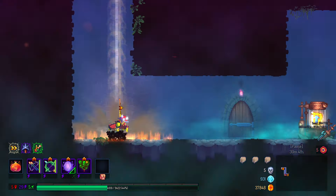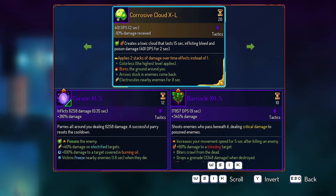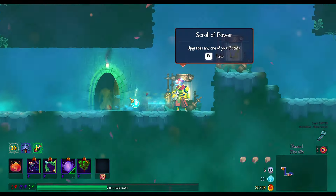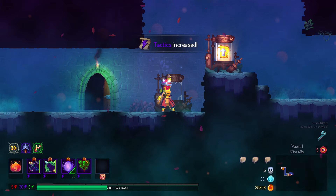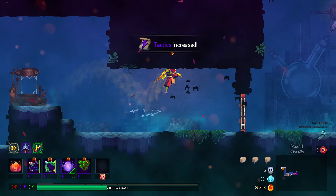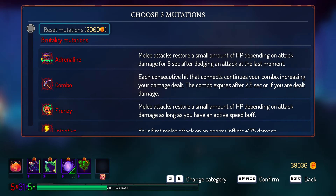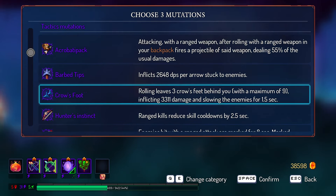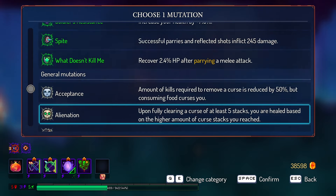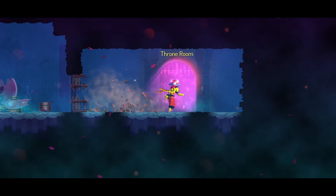I feel like I might want to change up my mutations now. Not better than cocoon though. Definitely not better than free parries. Support, point blank, and disengagement - that's exactly what I want to use. The build that I want to make.